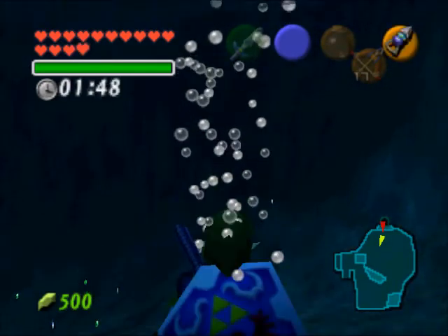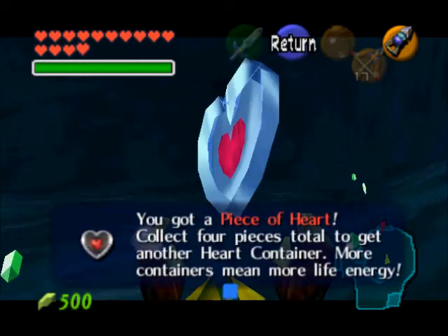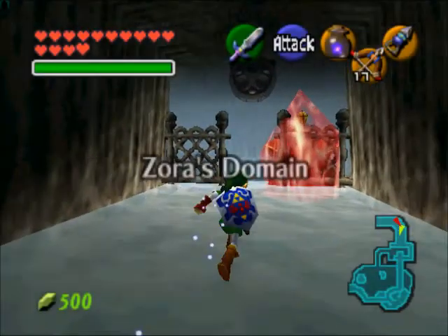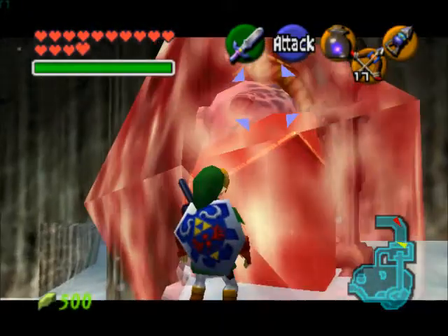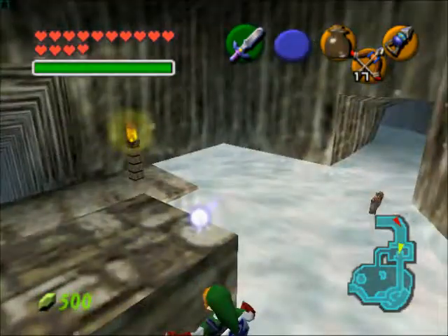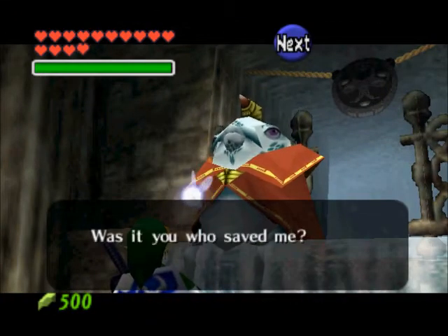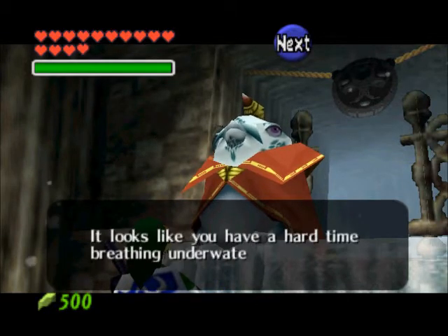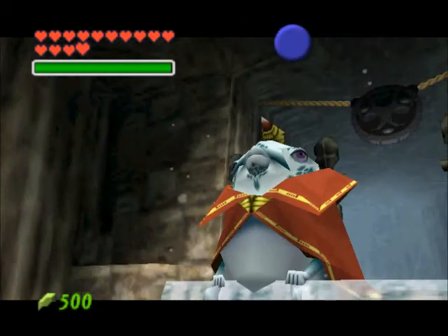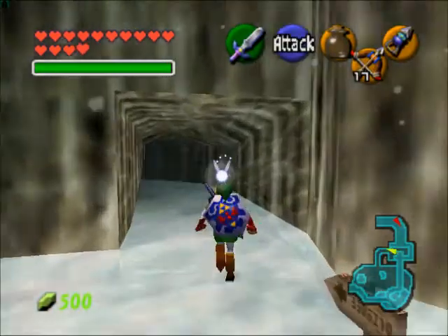Link will start telling you you can't breathe — he can breathe and move around for a minute and 50 seconds, which is kind of impressive. We'll grab this heart piece, take the boots off, and go grab our blue tunic. We're going to use it on the red ice next to the Zora King, which will thaw him out. Go ahead and talk to him — he's going to give you the blue tunic because you have a hard time breathing underwater. From there, we're going to start the item trading game. I'll meet you guys in Kakariko Village — see you later.